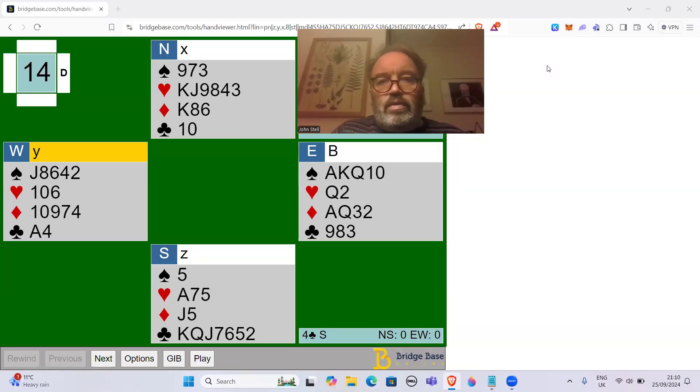Hi all, hope you're doing great wherever you are in the world. I just thought I'd talk about leads, and I noticed this hand which is a good example of why leading from jack-x is usually not a great lead. Let's pretend that East is in four spades and South is on lead. Normally you'd lead the king of clubs here, but let's say for argument's sake you lead the jack of diamonds and see what kind of damage that does against four spades.